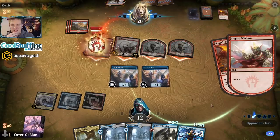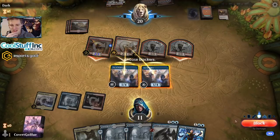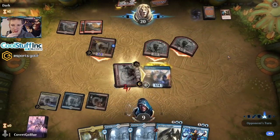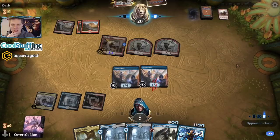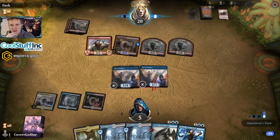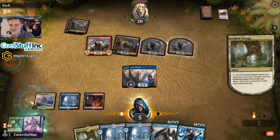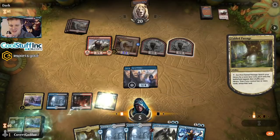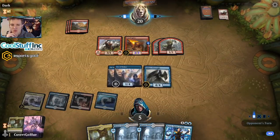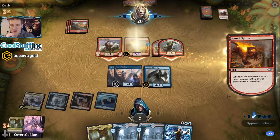Here comes War Boss. We're going to double block the War Boss and kill it. Go to seven. Shock their face — red mages only do one thing and that's go face. They already have lethal if they have a Slaying Fire in hand. This game is so stupid when it comes to Mono Red. Make them run their whole board into me to get one point through, and then we can gain life off the Beacon and find more life gain.